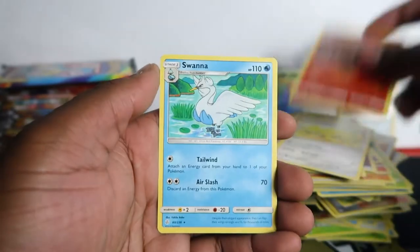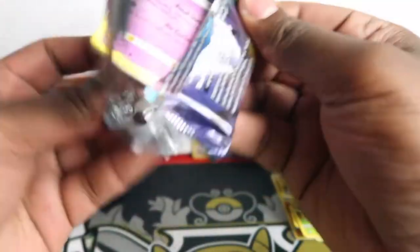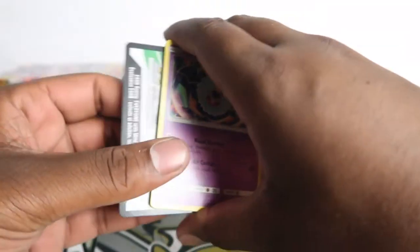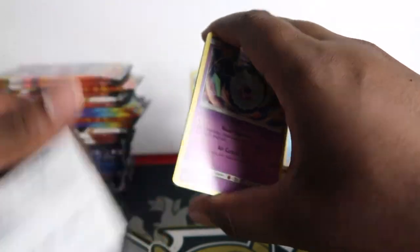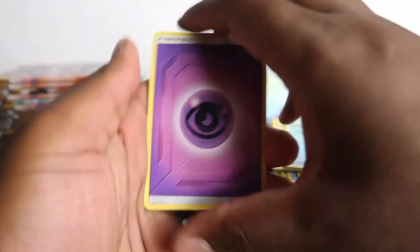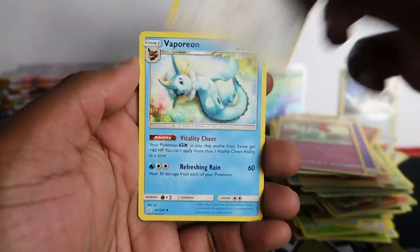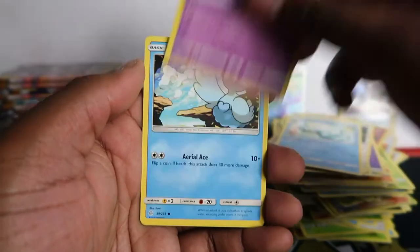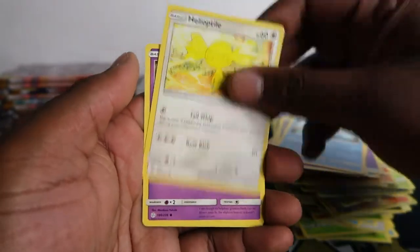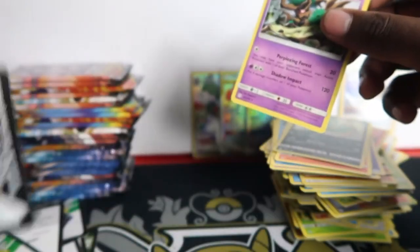The pull rate for the green code errors is incredible - you get some awesome pulls. However we didn't get a lot today. Woobat, Darkrai, Heliolisk, Flareon and Swanna - and that was a white code. I proved the fact - there is an error reprint. It was facing the other way. With green codes it's more in the favor of you don't get anything, but if you do get a hit the pull rate is crazy. Today's pull rate is not that bad though.